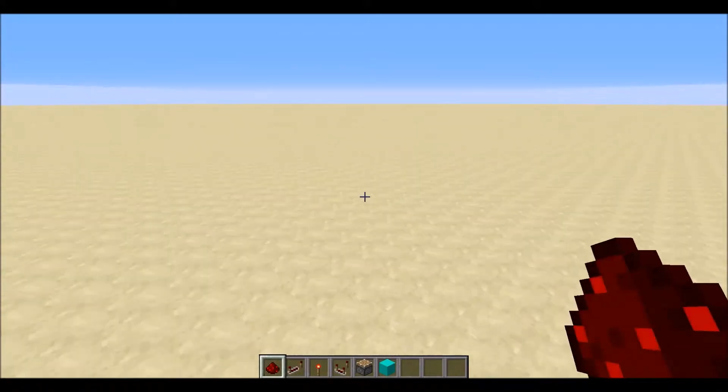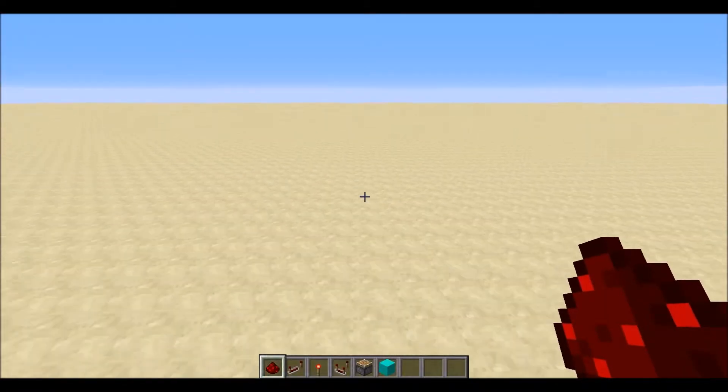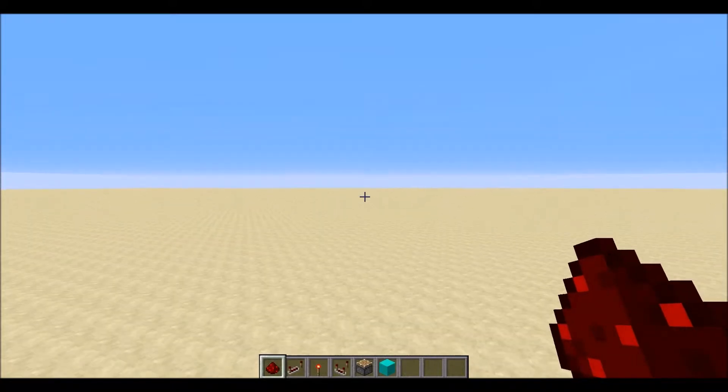To begin with you'll want some of these items: redstone dust, a redstone repeater, a redstone torch, a redstone comparator, a piston, and any block you want. I'm just using cyan so it stands out. To begin with we're just going to make the thing that prints.